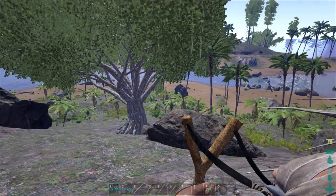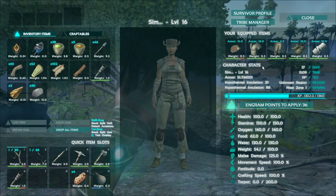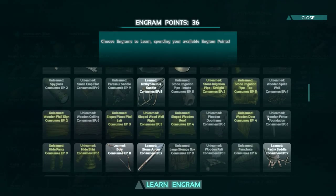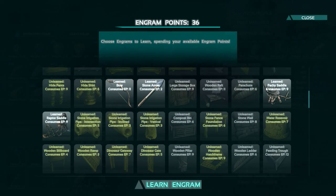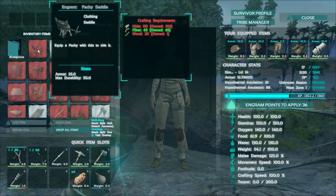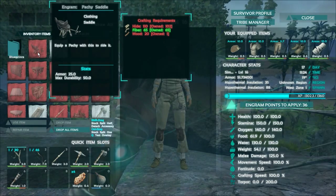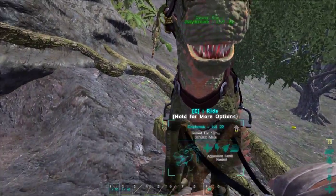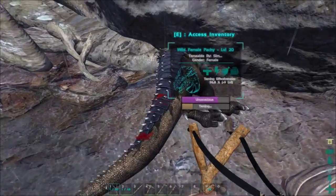I've leveled up to level 16 actually. If we have a quick look at the stats in here — I didn't realize the packy saddle was such a low level saddle, because as I said it's fairly new. But we can make that fairly easily. We just need hide, fiber, and wood — very similar cost. It's almost like a herbivore version of the raptor saddle. We only need 8 more hide so we're going to be able to make that saddle fairly quickly.